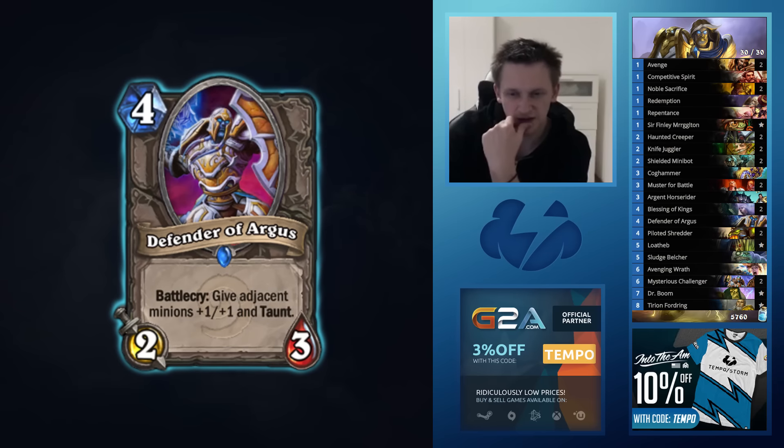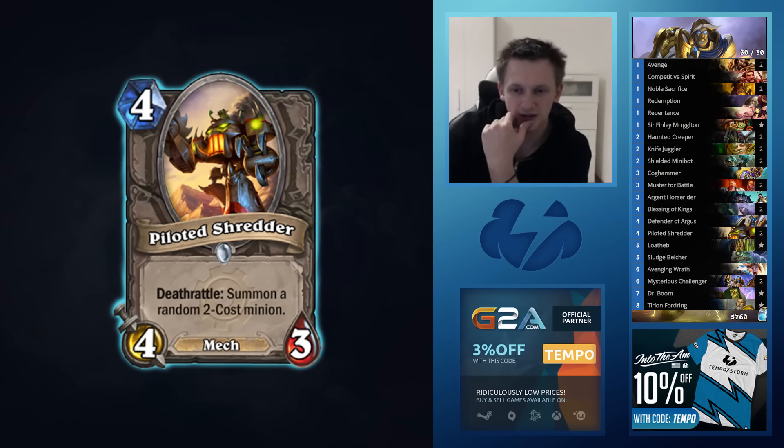Defender of Argus on the other hand is really great because taunt is good against aggro decks. Often times they just ignore your board and go face, especially Druids. I really like having one Defender of Argus — nobody expects you to have one. There are small things you can do, like when you play against Priest: you have a Minibot, you buff it to a 3/3 plus taunt so they can't Shadow Word: Death it. Shredder is just the best four-drop in the game still. That's the reason I have so many turn 4 plays — I had to cut Truesilver Champion and Keeper of Uldaman, because double Blessing of Kings and double Shredder are the best things to play, plus Argus for the taunt.